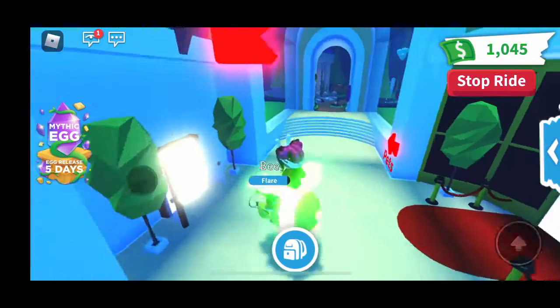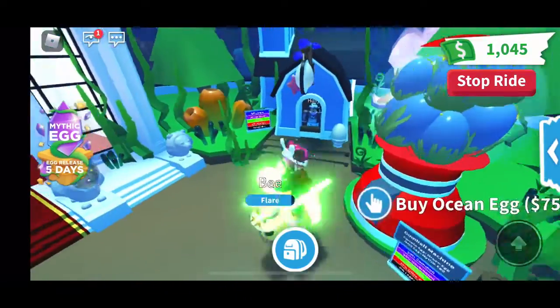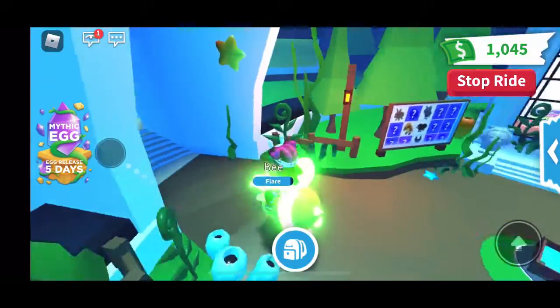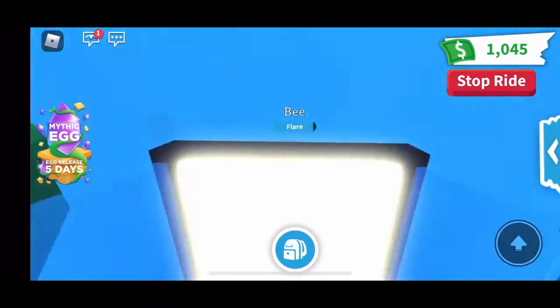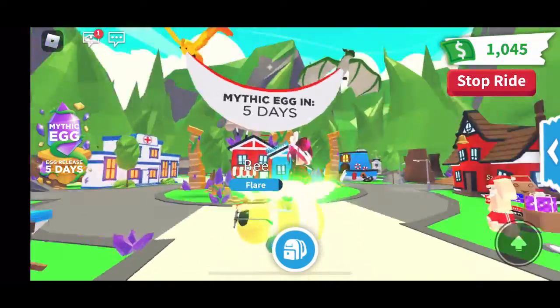That screen says 'teleport to nursery' with yes or no options. I pressed yes, so now we are in the nursery. If you haven't gotten the ocean egg yet, you guys have five days left, so get it fast. When you go outside the nursery you can see the banner and it says 'mythic egg arrives in five days.'